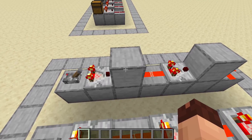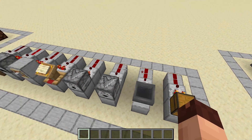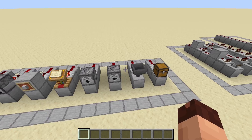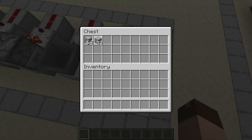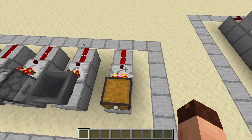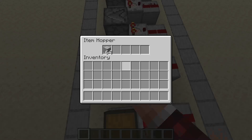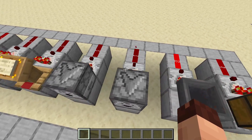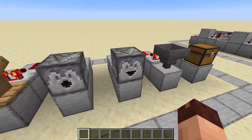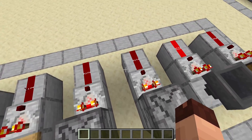The comparator can also read out a whole lot of different blocks and gives a signal strength depending on, for instance, the fill state of the block. This works for all containers like chests, barrels, hoppers, droppers, dispensers, shulker boxes, furnaces, and even the minecart variants of those when on a detector rail. We get no signal when they are empty, a signal of 15 when completely full, and all signal strengths in between when the container is partially filled.